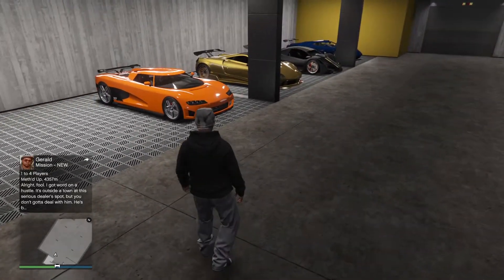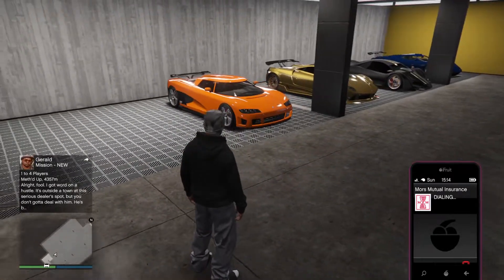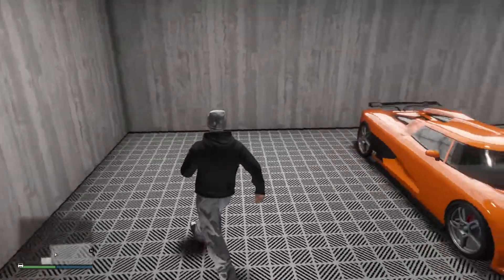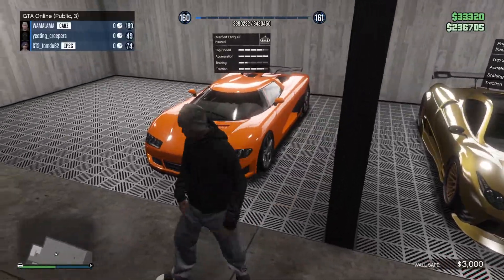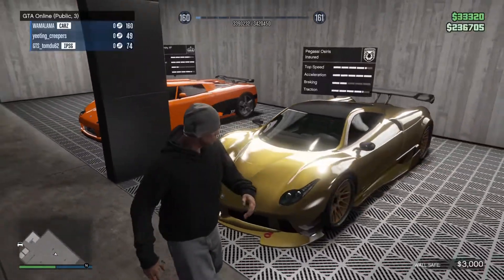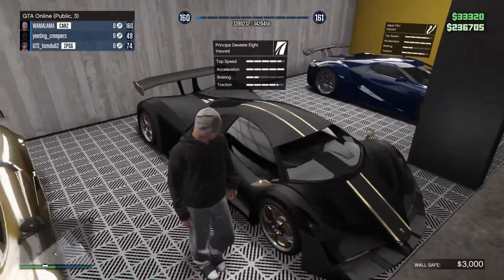Oh yeah, my T20. I might have put it in another garage — we'll see it later. So I normally have a T20 here. Here is my Entity, my first one — I've got a couple. This one I built in story mode so I just ported it over, and I'm really happy with it, it's really simple. And here's my gold Osiris. I love this — it's really clean, matte black with gold rims and gold paint job. I just think it looks really good.